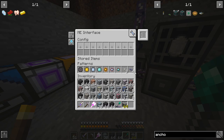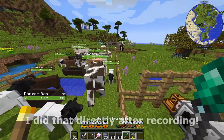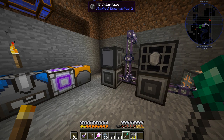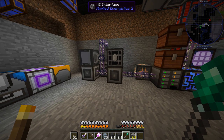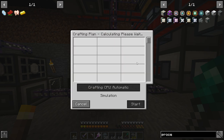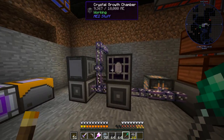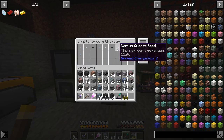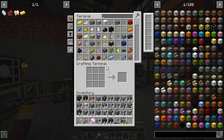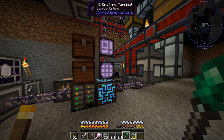Parts of this you may have already seen in the tutorial video I posted just a few days ago with the automatic seed, pure crystal, and processor crafting. I really need to move these animals out of the way because they are really annoying. I won't go into detail about how these work since I just showed it in a different video, but it's a compact way of making processors.